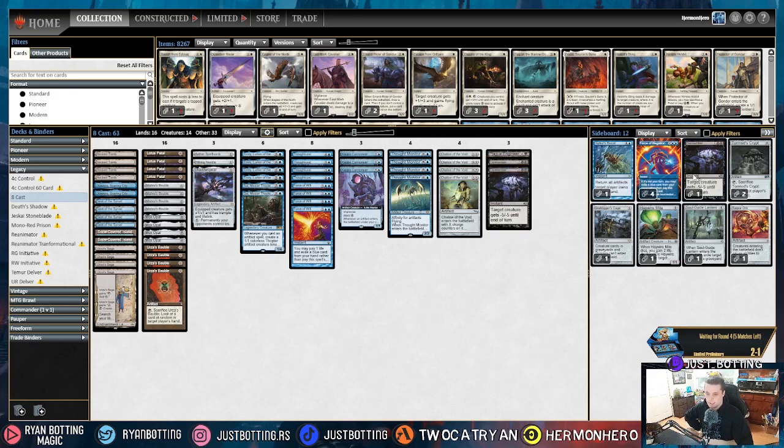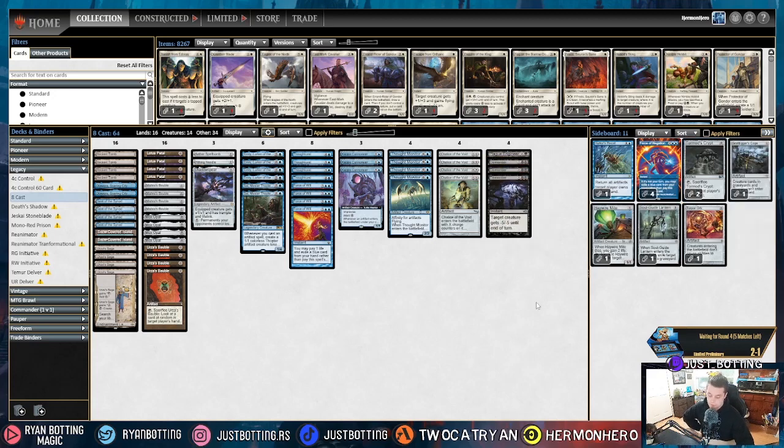Dismember is very good — it can kill everything in their deck besides a super large Merfolk Tide, but very often they are not going to be casting 8/8 or 7/7 Merfolk Tides. And then we are bringing in a Soul Guide Lantern, mostly because it's important to control our opponent's graveyard because of DRC and Merfolk Tide, but also it allows us to draw a card if we really need to draw a card off of a Urza's Saga trigger.